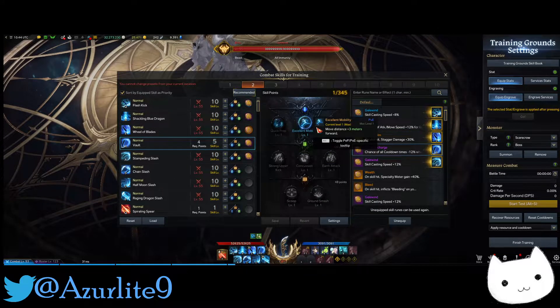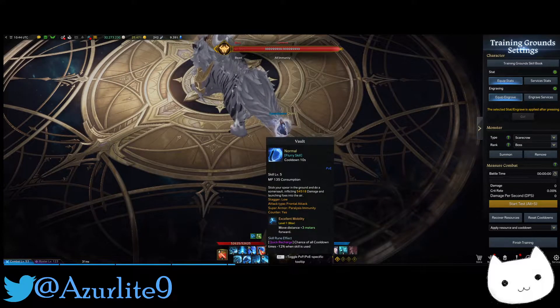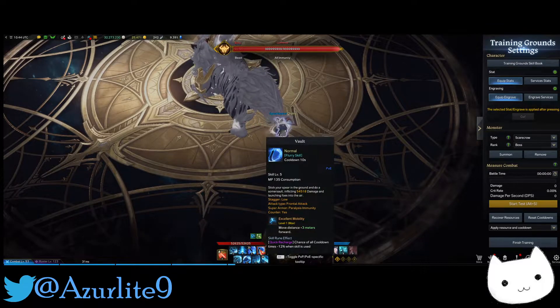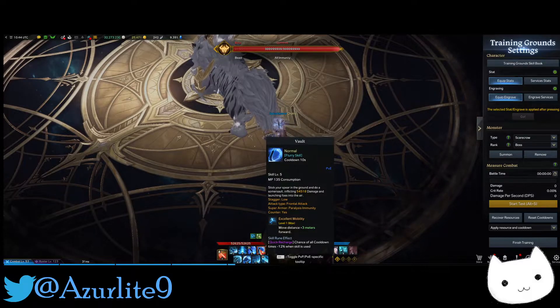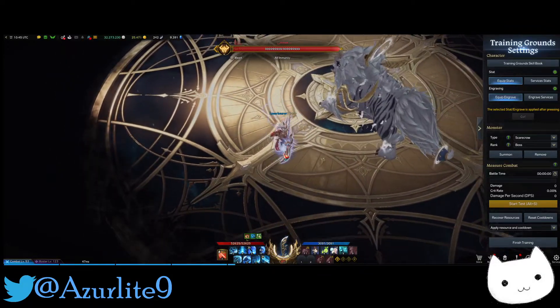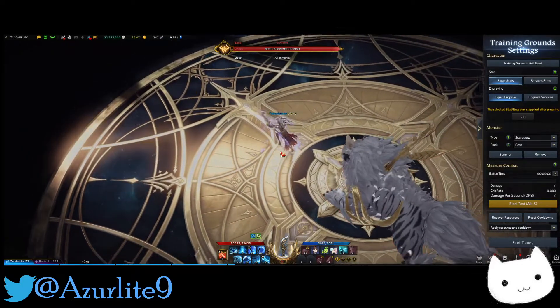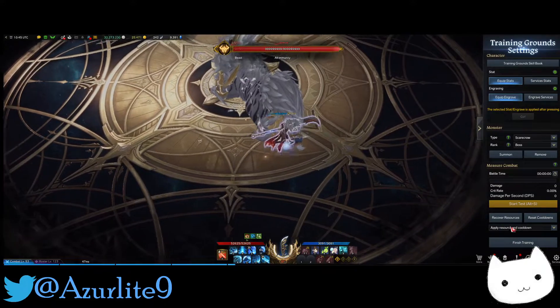When we have the Vault — it's just a counter skill. You should put a counter skill on melee classes, because if the boss uses an attack that needs to be countered and you don't have one, that's bad. It has a mobility tripod so you move a little and aren't fully stationary. If the boss wants to do a mechanic, just go like this — counter, bam.